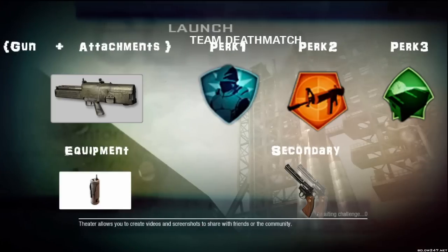What's up everybody, this is Piston2x here and I'm bringing you my latest installment of my series TDM Strategies. This one is on Launch, and I'm using the G11 with no attachments because the attachments on the G11 suck. Perk 1 is Flak Jacket, Perk 2 is Steady Aim because the G11 is really good at firing and Steady Aim makes it even better. Perk 3 is Hacker, secondary is Python Dual Wield, and equipment is Motion Sensor. I also use a Flashbang, but that's more personal preference than necessarily good.